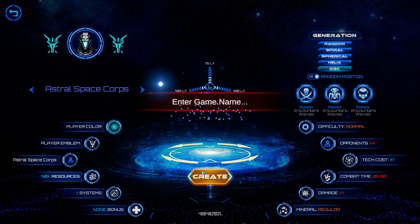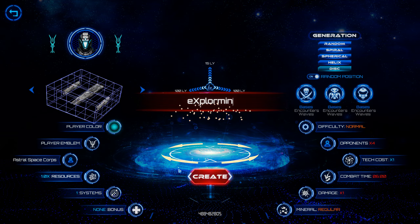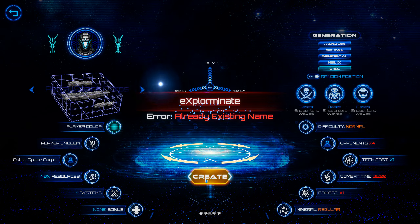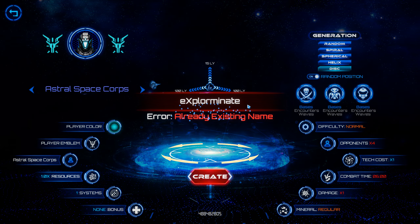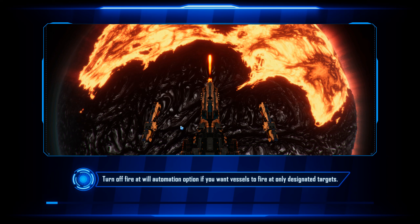We'll go ahead and create, and we'll call this Explominate. Oh, that's not how you spell it — Explominate. We'll create. Oh, that already exists, probably because I already made an Explominate when I first started trying to play this game. We'll do Explominate 11.